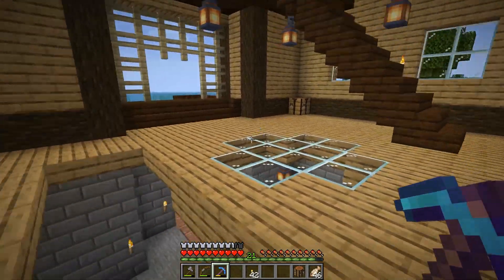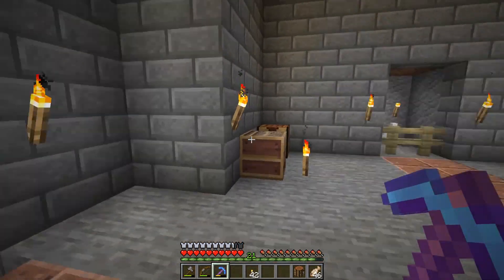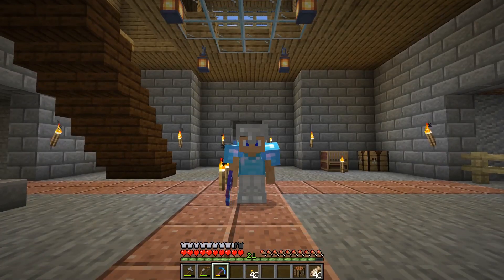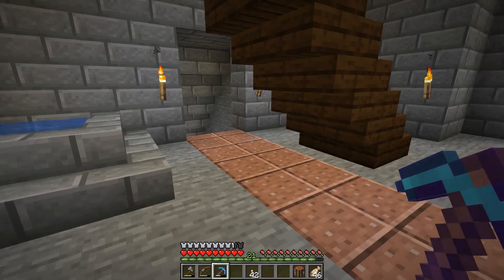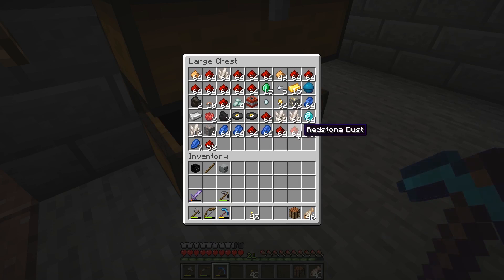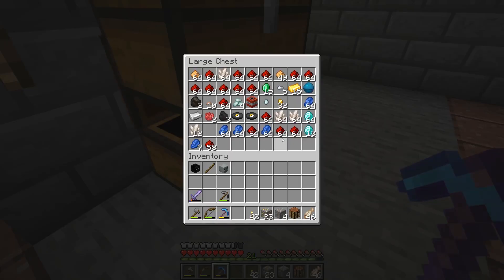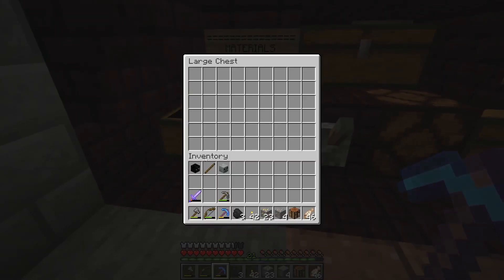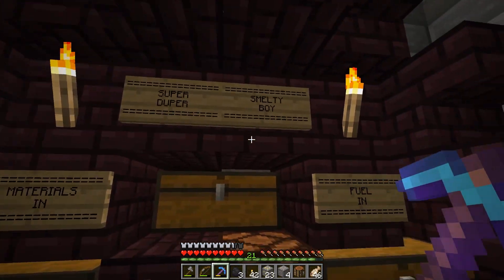Down here are the real additions I wanted to talk to you guys about. The important thing I made - I spent so much time working on this super smelter. Let me show you how this works. We've got four iron and 23 gold ore here, and some coal. So basically the way this super smelter works - this is our super duper smelty boy. This is our materials in, and this is our fuel in.